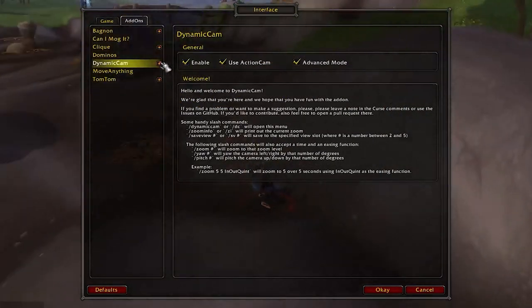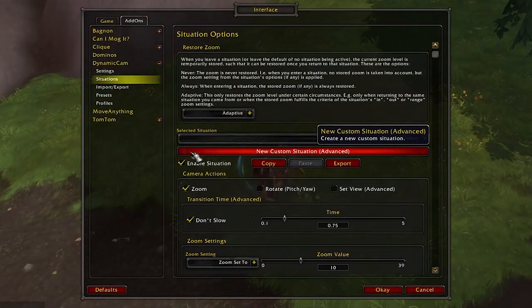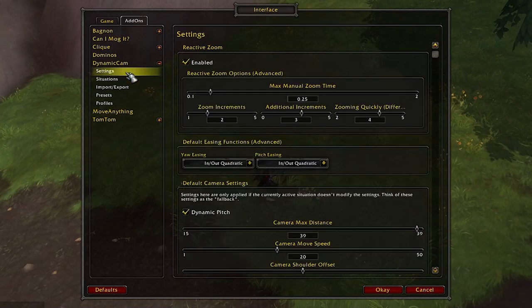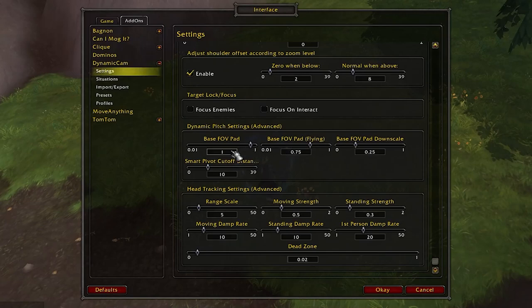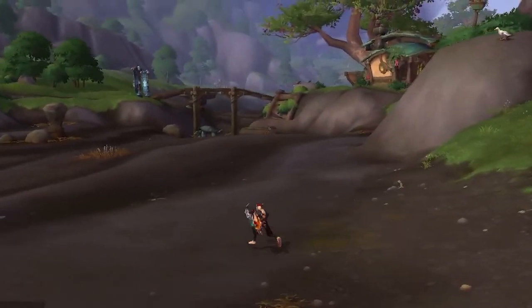To configure it, type slash DC in your chat window to open the configuration menu. Go to Situations and select each of the highlighted items in the pulldown, then uncheck the box labeled 'Enable Situation.' Once that's done, go to Settings, make sure the Dynamic Pitch box is checked, scroll down to Dynamic Pitch Settings, and change the base FOV pad to 0.5. This can feel a little disorienting for players who aren't used to it, but it's a neat trick to see things at a more top-down angle.